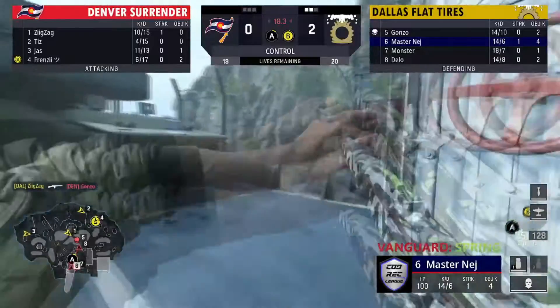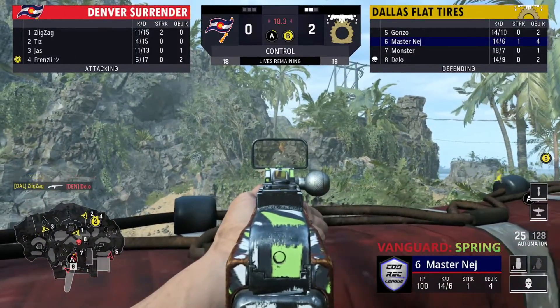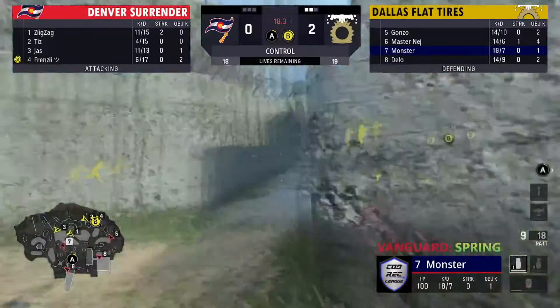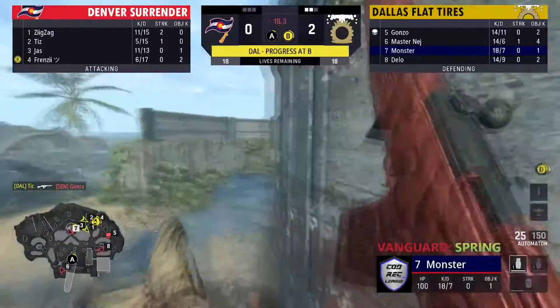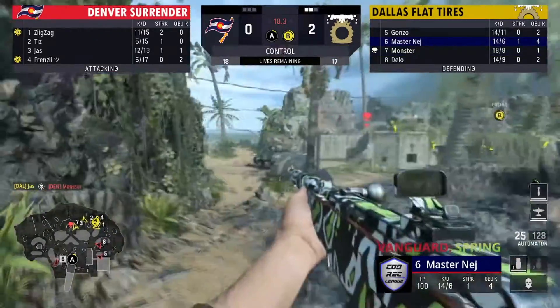18 seconds to try to capture an objective — they do hop on B for a short amount of time with about 18 seconds to go. You do have a ring control but number seven is going to be trying to push the back — some trigger discipline here, tries to stay hidden but gets spotted out.